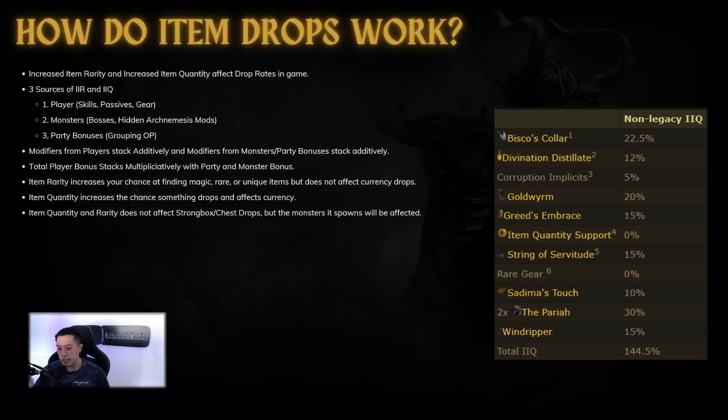This means that scaling your player quant is really, really important even if you think your map quant is super high. Even if your map quant is like 250% with Wandering Path, your player quant is going to multiply on top of that high base value. So it's very important to put quant on your gear regardless of how juiced you believe your map is.